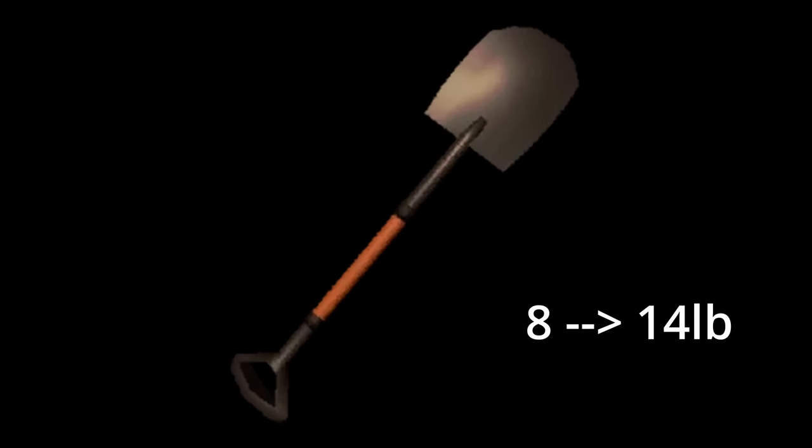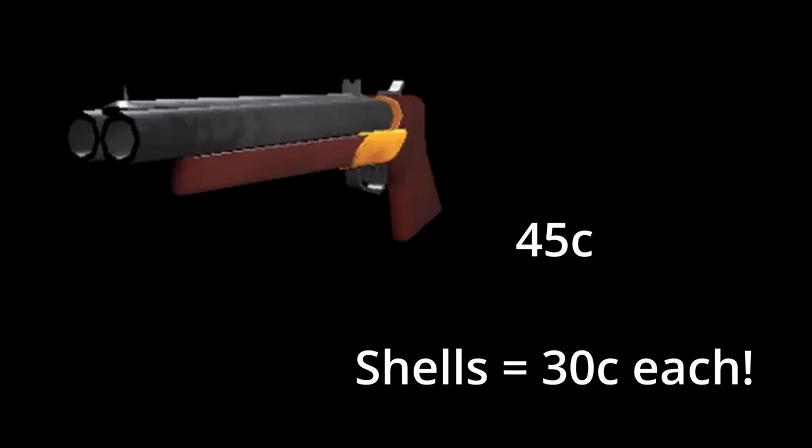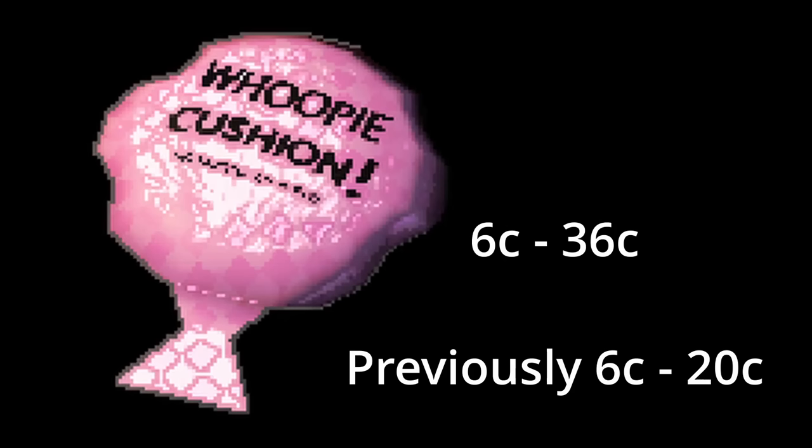Item changes were also made: the Stop Sign now weighs more, going from 21 to 24 pounds; the Shovel went from 8 to 14 pounds. The Shotgun is now always 45 credits and each shell is 30 credits — loading the shotgun does not increase its value. The Jetpack explosion radius decreased from 7 to 6 units. The Whoopie Cushion value range increased from $6–$20 to $6–$36.